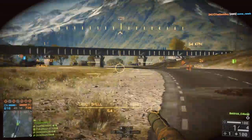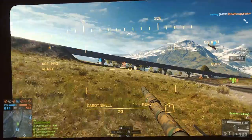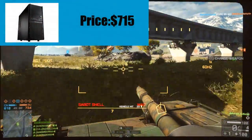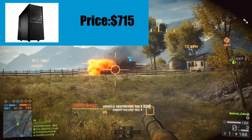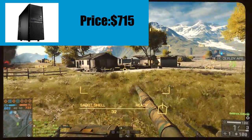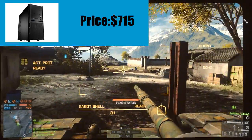Hi guys, it's Baldrick here. In today's episode I'll be going over the parts required to build a console-killing PC for a budget price of $715, and this includes the OS. Keep in mind this is Australian dollars, so if you live in Australia this video is slightly catered towards you, because that's where I'm from.